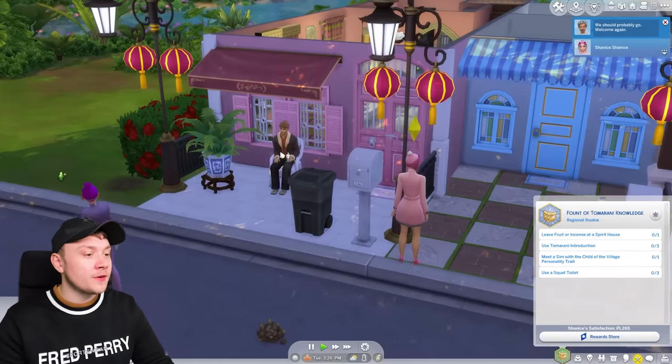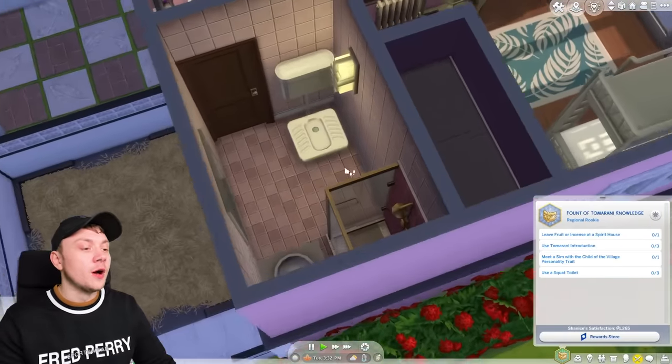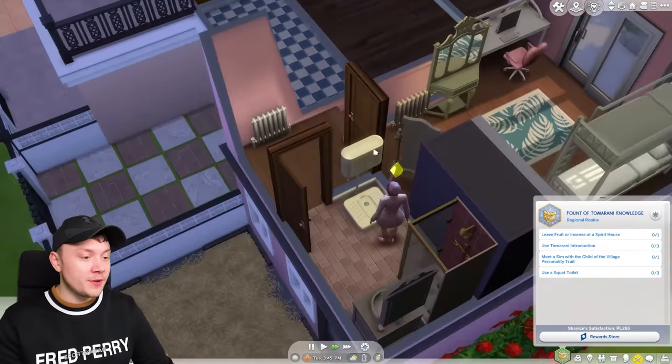Welcome, Magan — please go away. I don't want you anymore. Goodbye. So the first thing Shanice wants to do is use a squat toilet, because for some reason it's a normal person's lifelong goal to use a squat toilet. If that's what we've got to do, Shanice, that's what we're doing whether you like it or not. How do you feel squatting in your pink Moschino heels? Was that lovely?